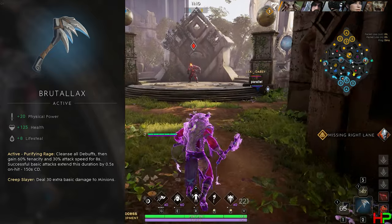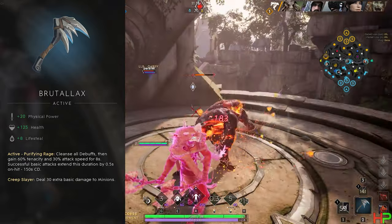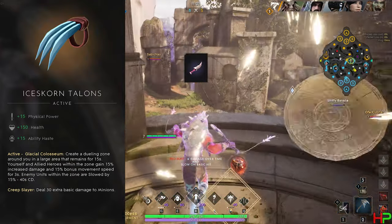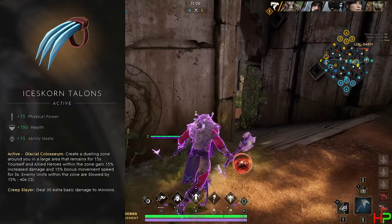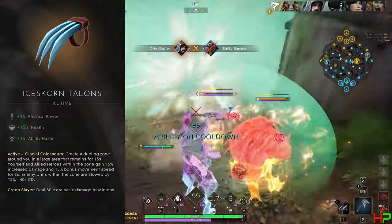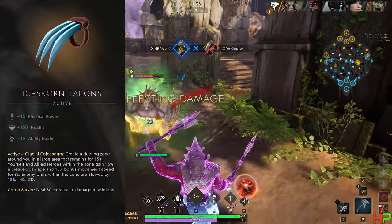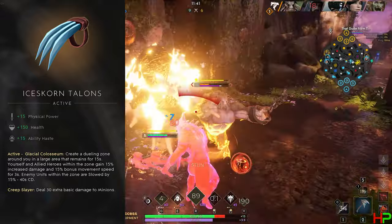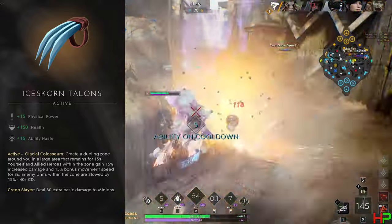In my opinion Brutalax is the option for most bruisers, unless you want to build Salvation and Absolution to get a similar effect at 40% health. Second in the list is Ice Scorn Talons — it creates a large icy area for 15 seconds that gives allies 15% increased damage and 15% bonus movement speed, while enemies are slowed by 15%. It's okay, but you might just be getting them to burn a blink, and you need to place the active well to get the most out of it. Most off laners have a gap closer and will just dash out of it, so this crest is very hit and miss.